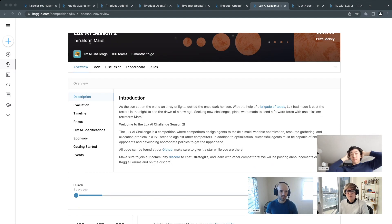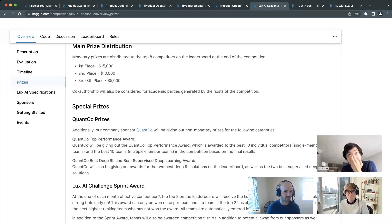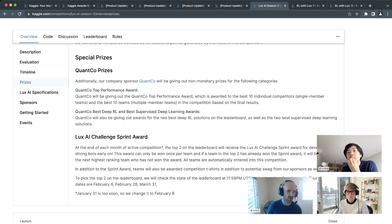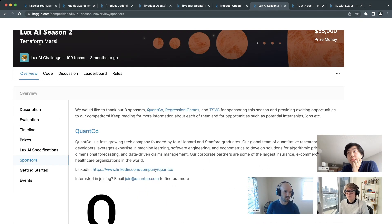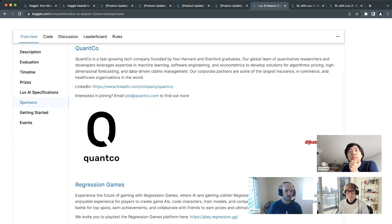Moving to the prizes tab: Season one had $15,000 in prizes, but this year there's $55K with a special prize from a sponsor. First place is $15K. Sponsors include Quantco, who also sponsored last year and is a growing tech company that's hiring.